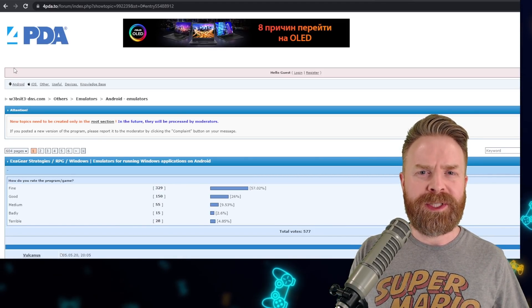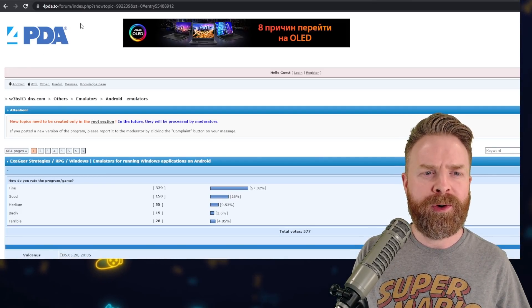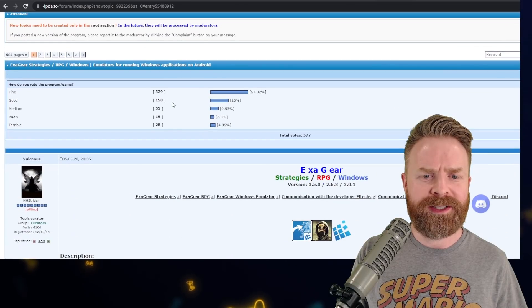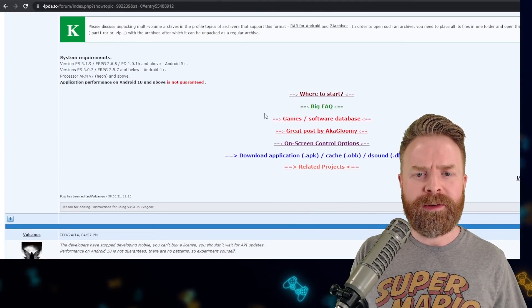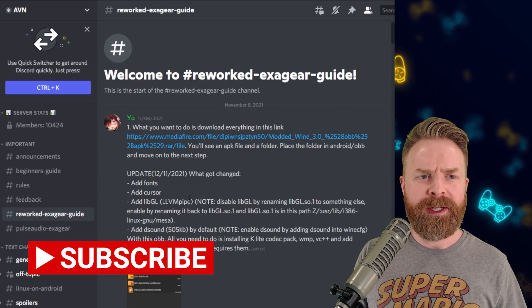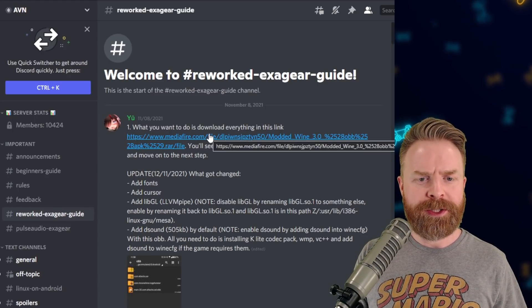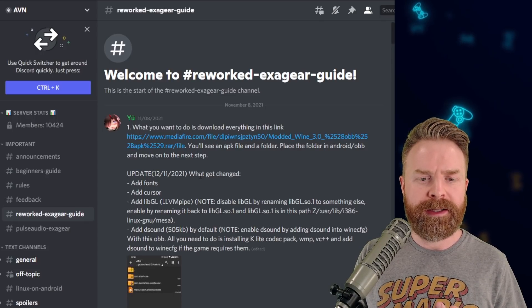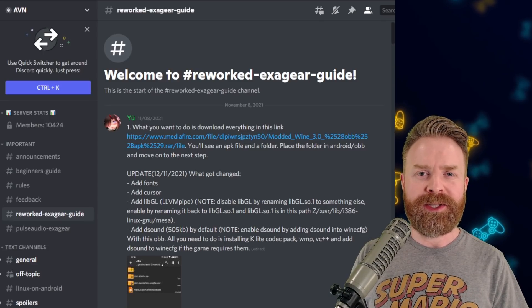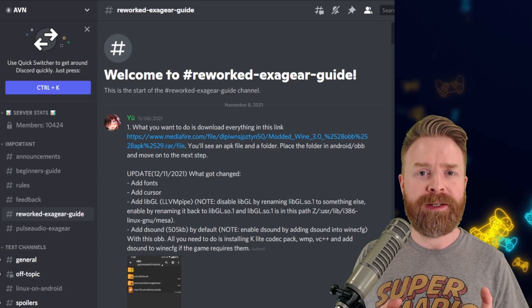In my opinion, this is a very obscure app. A lot of people think it's dead, but it looks like it's still active in some way, shape, or form. There is a Russian forum — I'll leave a link to it in the description below — you can translate it to English, and there's a lot of great information there. In addition, there's a very interesting Discord group called AVN, and they have a step-by-step guide on how to get Exigear set up. There are some very questionable links from sites like Mediafire and Mega.nz. Development does look still active, but I don't recommend using Exigear. If you're dead set on using it, use it at your own risk and make sure you fully understand what you're getting into.